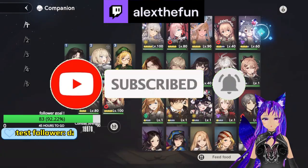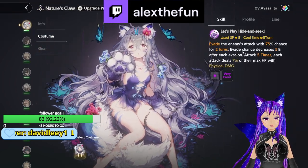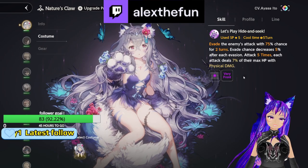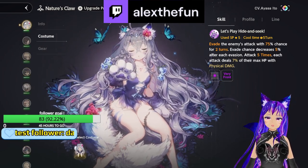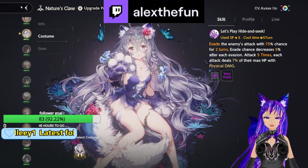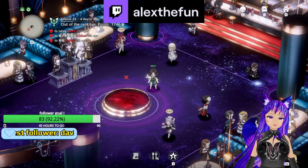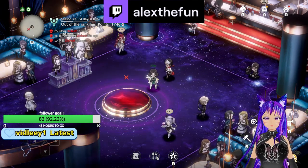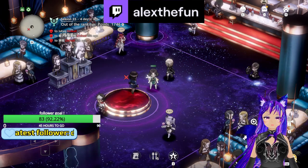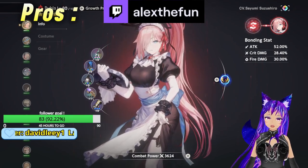Rubia is better than the base version in terms of evading because she gives 100% evasion, compared to the normal version which has about 75% evasion. The normal version also has roughly a 34% chance to evade three times in a row, so that's something to keep in mind.